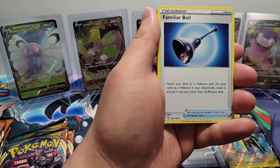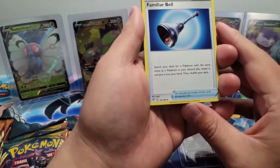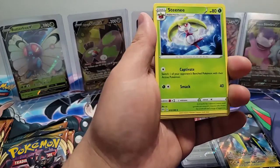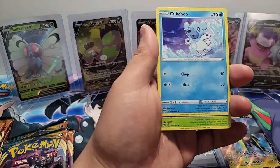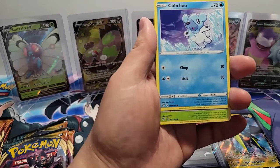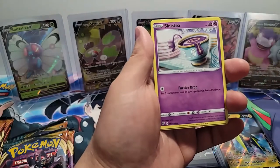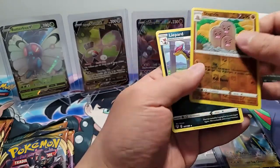Toxtricity sounds dangerous — I'm sure it does a lot of damage. Not as cool as a Familiar Bell here: search your deck for a Pokemon with the same name as a Pokemon in your discard pile, reveal it, put it into your hand, and shuffle your deck. We also got a Rose Tower Stadium trainer card, a Steenie — I don't think I've opened one of these before, it is a fruit Pokemon — a Snorunt, a Wimpod, a Bunnelby, a Toxel, a Sinistea, a Dugtrio Reverse Holo, and a Liepard.